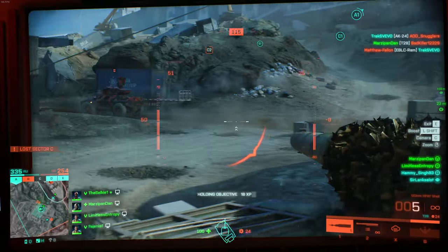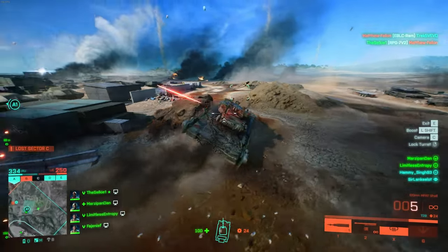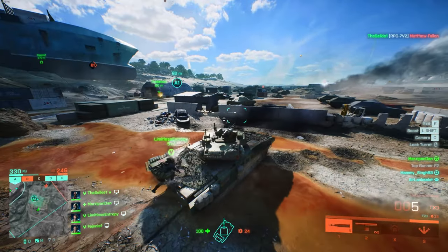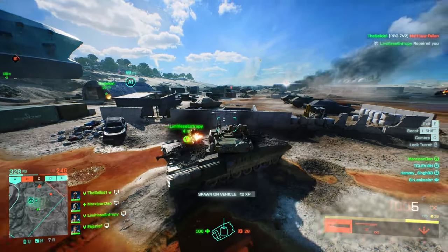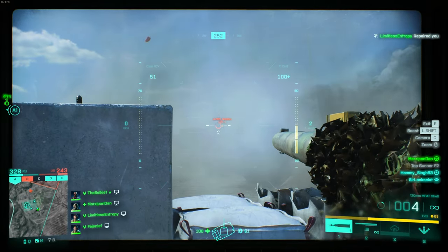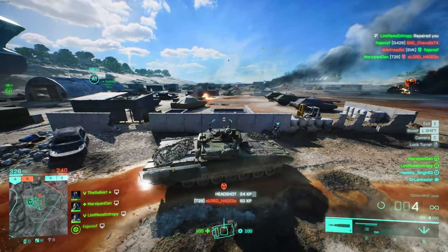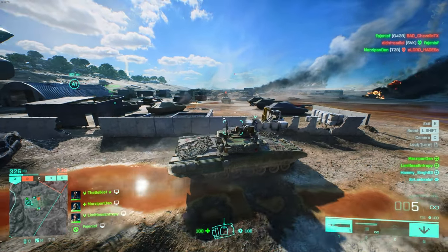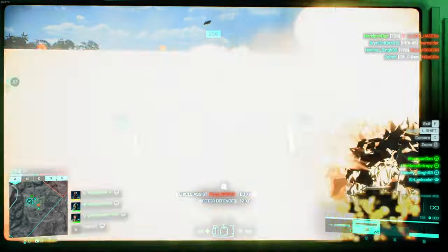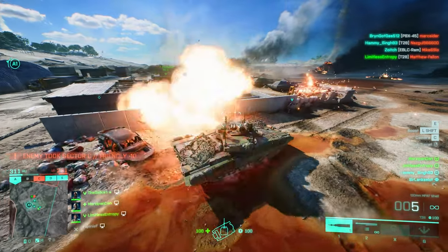We're in a really bad position — the Ram is to our right, a tank right behind us, and no APS to protect us. I pop smoke to give us cover and make sure that tank can't get a final round off to finish us. I ask Limitless to hop out and repair, which he quickly does. Just as I kill a sniper, that main battle tank comes straight for us — thankfully Hammy Singh on the mortar pod lands a perfect shot to weaken him, Limitless pops out with the RPG, and we use APS to block his shot and then finish him off.